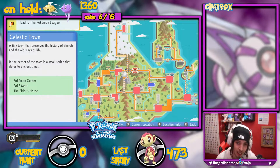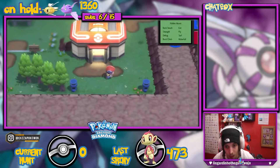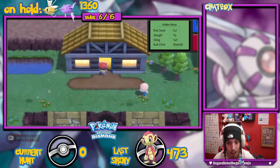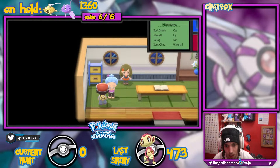Don't worry though — you can get both legendaries in your Pokédex. Fly to Celestic Town after you've caught your legendary, and run to the elder's house, which is this one here. It's really hard to miss — it's the middle house — and talk to the elderly woman there.